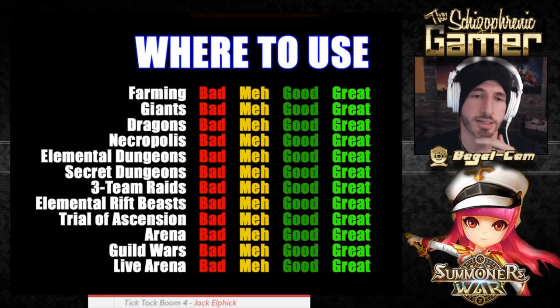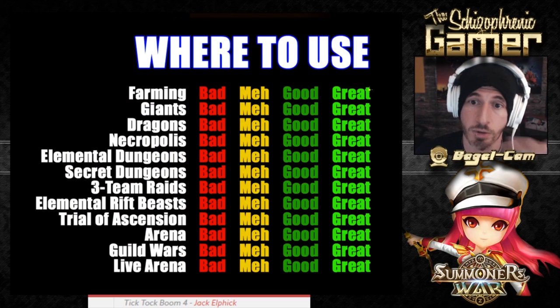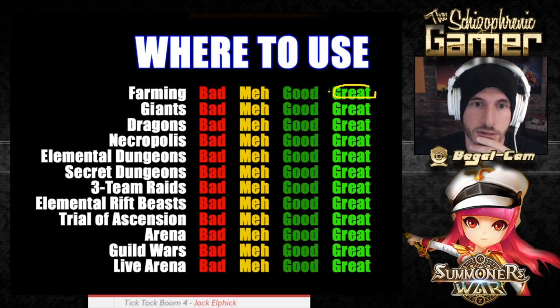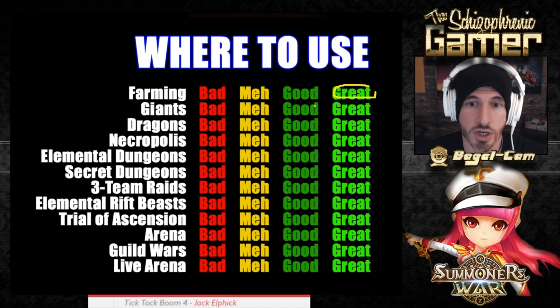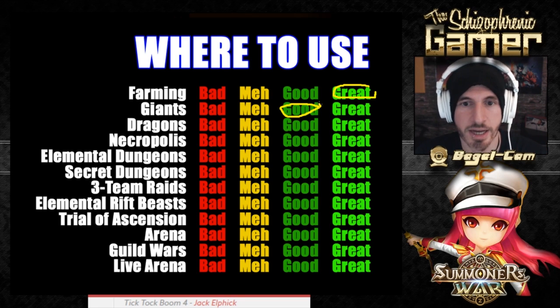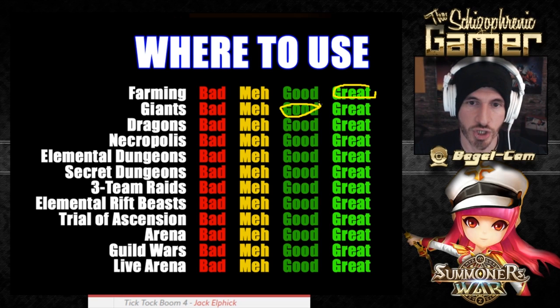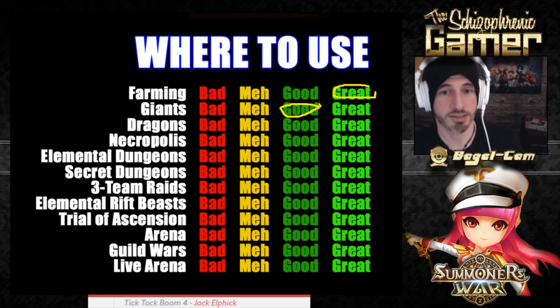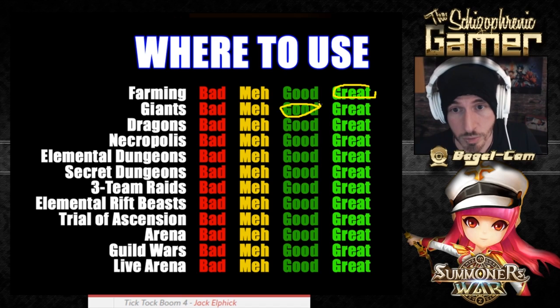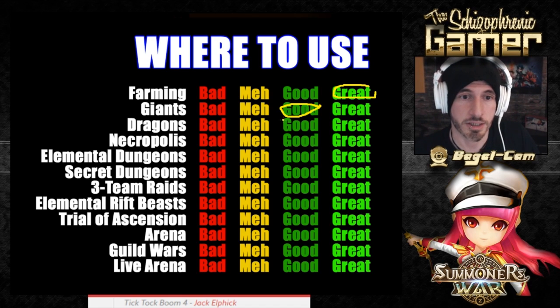Where to use the Water Monkey — for farming, he's great. He can easily do Faimon Hell. For giants, we'll say he's a good giants monster. I did him and Ardella in a duo on Giants B10 and it was fine — between the two of them together they did very well. He can't solo it with the runes I had on him, but together they did great.